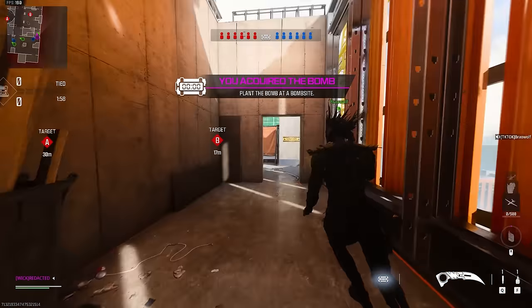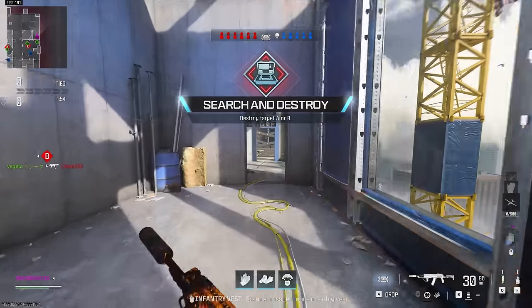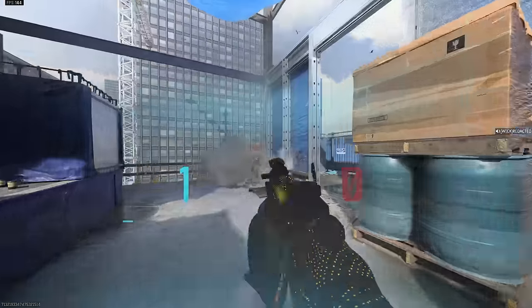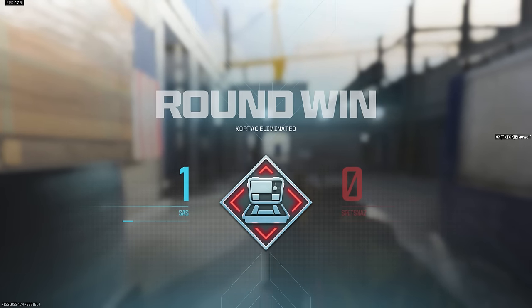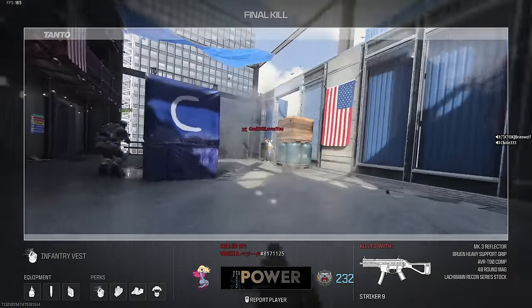We're gonna take our right push here. You gotta be on your toes - expect a gunfight around any corner you peek. Gunfight right here, gunfight right here - and I died. But teammates are able to clear it up real quick and the round's done. On Das House you have to be on your A game instantly. Any corner you peek, there's gonna be a possibility that an enemy is there - even if it's your spawn.